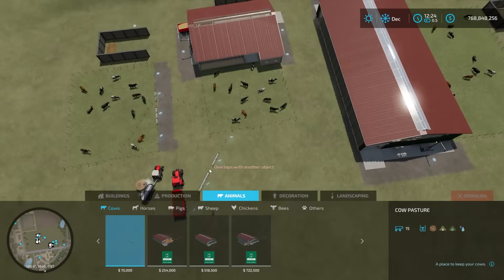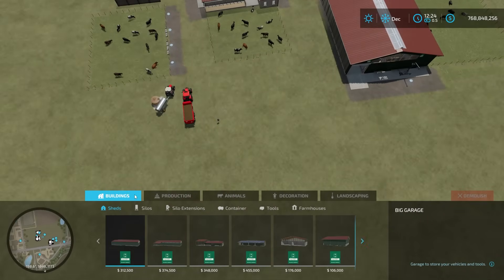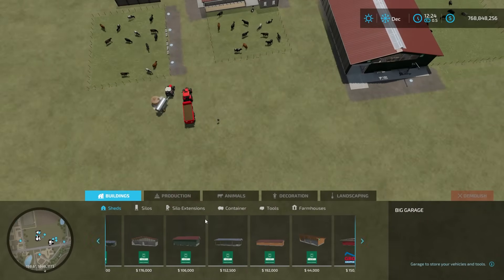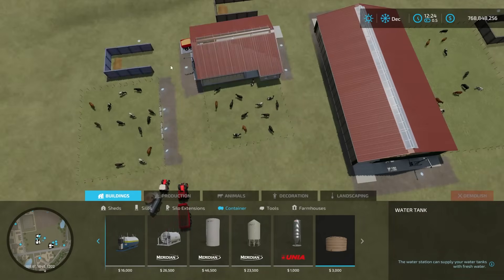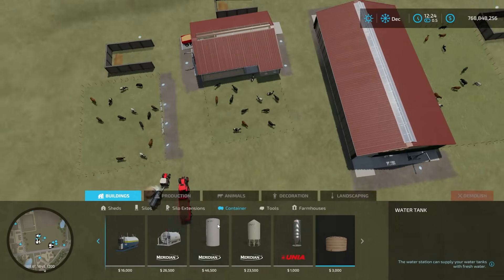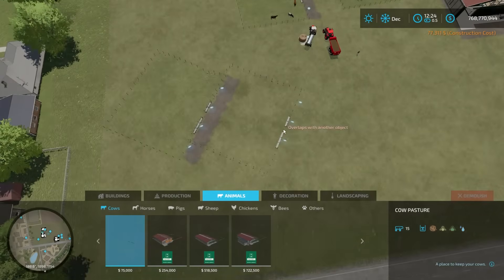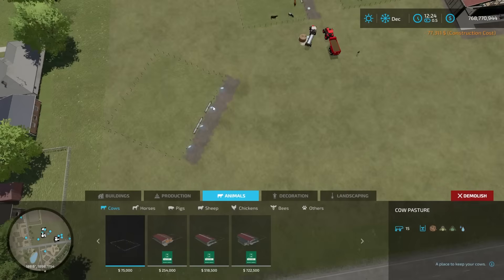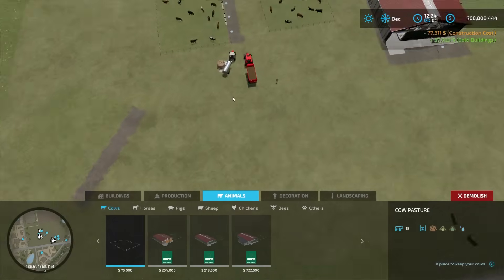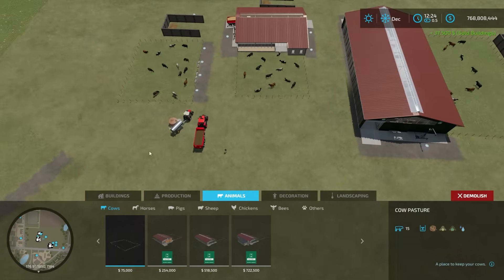After placing your pens, note that one of them requires you to deliver water, so you may want to place a water source from the containers menu. If you want to demolish a cow pen, you can click on it and hit Sell, or hit Demolish and click on it, then hit Enter to confirm and delete it off the map.